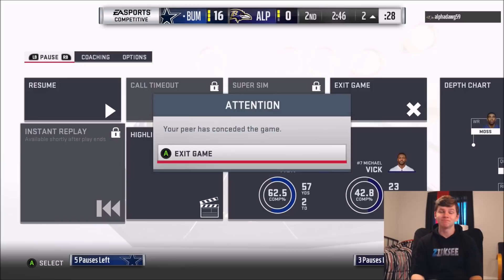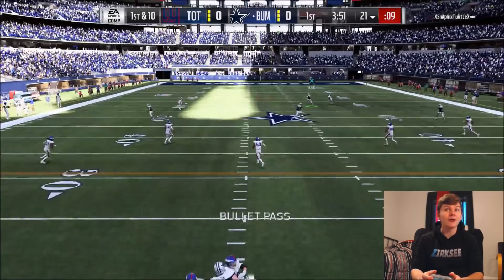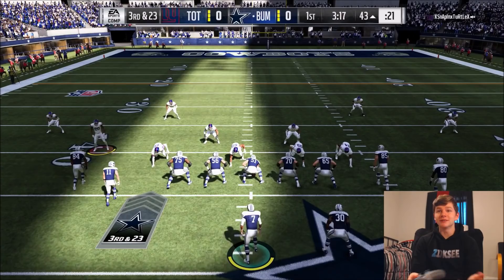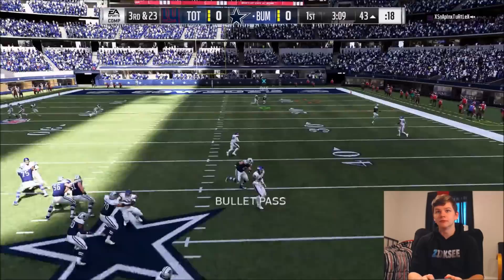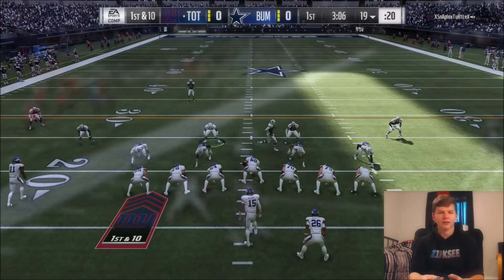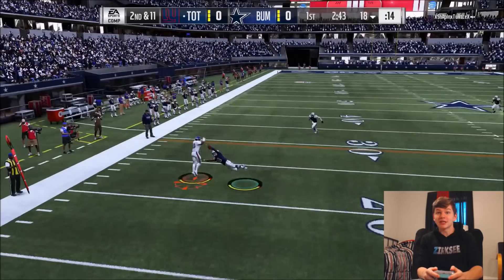Unfortunately our first opponent did quit out. As you guys can see, we now have the throwback Cowboys uniforms on — I'm happy we actually got to use these. Edelman, oh my god, Edelman hasn't beat... unfortunately we took a sack in the last play. Let's see if we can get into field goal range. It looks like he's going to be running the ball with Barkley on the first play — and he is going to be running the ball. Stuff that to the outside — good play. It seems like a lot of people when they first can't establish that run game.